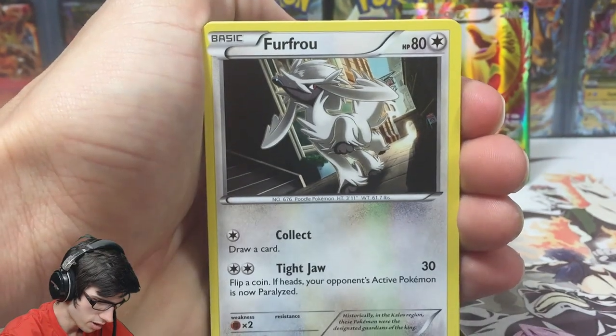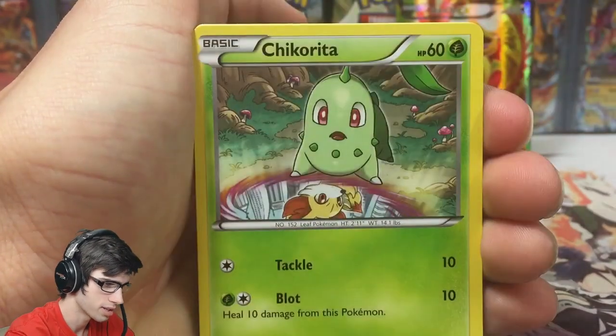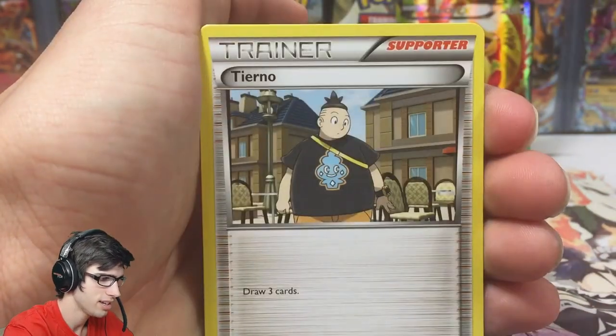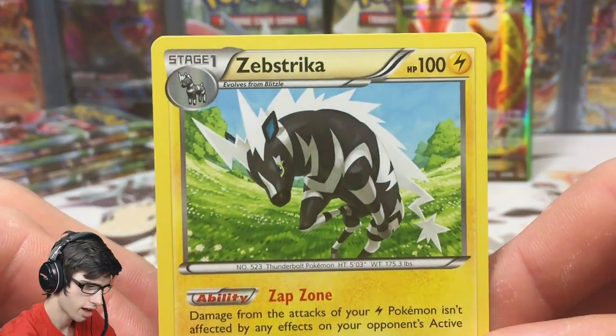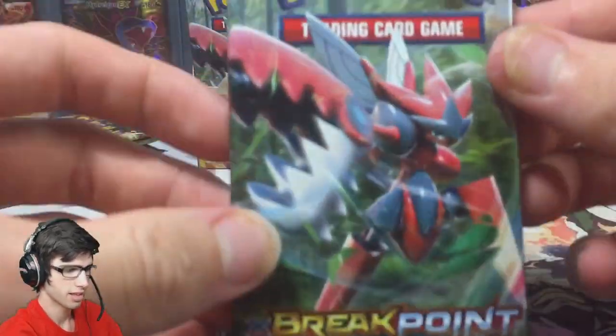On to pack number two: Furfrou, Corsola, Chikorita, Gabite, Crickettune, Cloyster, Tympole, a reverse Sigilyph, and a Zap Striker regular rare — 100 HP with Zap Zone and Crashing Bolt. Nothing out of that pack, but what a killer start to this box.